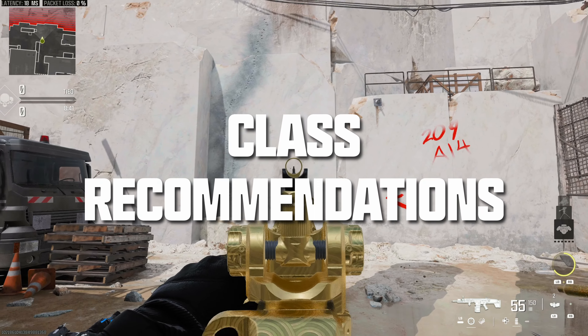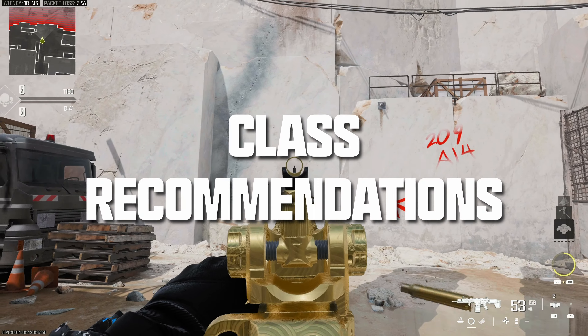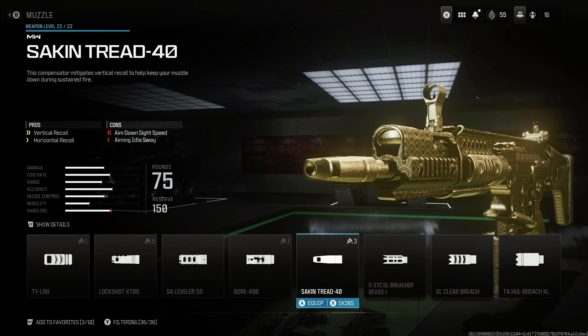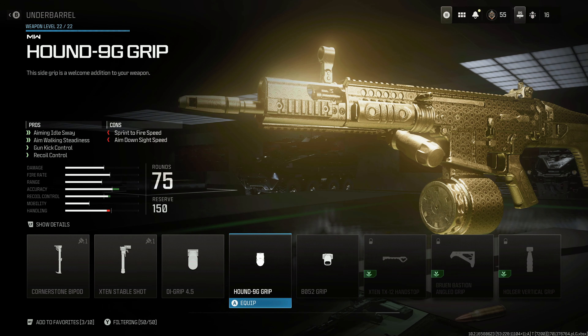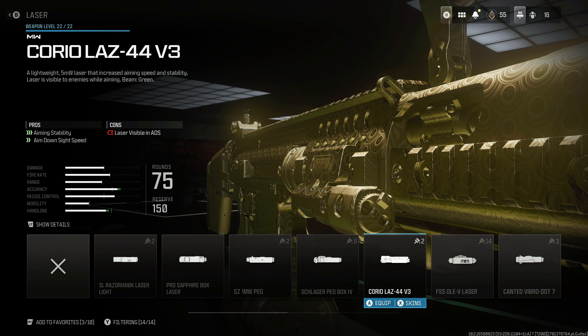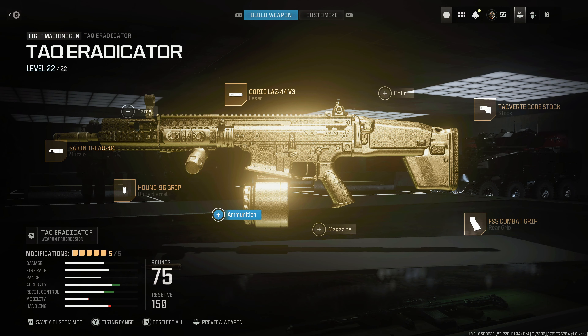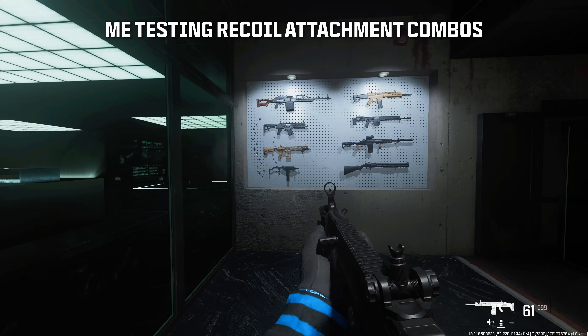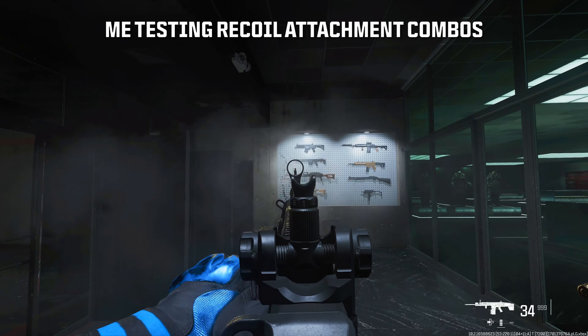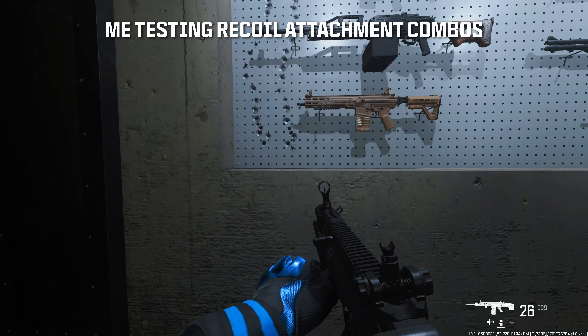This class setup uses attachments to reduce recoil as much as possible. The combo keeps the initial bullets tight, and then when recoil kicks in, the climb is manageable without much horizontal deviation. What I like about these specific attachments is that they don't have much penalty to other stats — your aim down sight speed is going to be 45 milliseconds slower than base, and sprint to fire is only 30 milliseconds slower than base. This setup isn't snappy fast, but it is very usable. If they end up making those slower RPM shots more accurate, you'll probably be able to get away with less recoil attachments, which will open up more opportunities to speed up your handling.